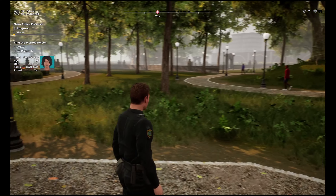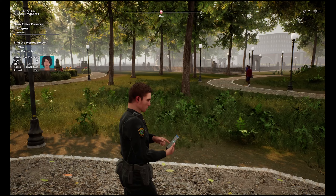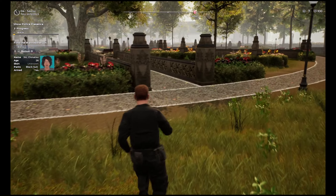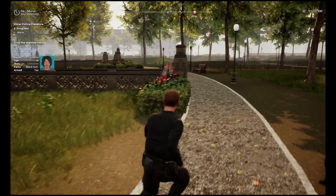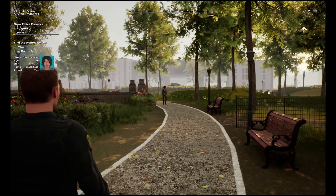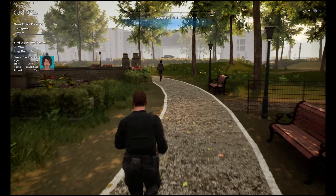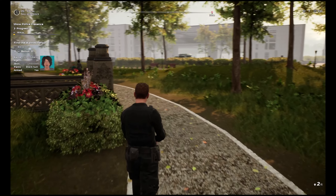Let me take a look at our map. This is new to me — I didn't realize a wanted person could be in the middle of the park. Usually they're along a street, so this is going to make things a little more challenging. Hopefully I can find them. Never mind — there they are! And yep, she knows I'm looking for her because she's running away.